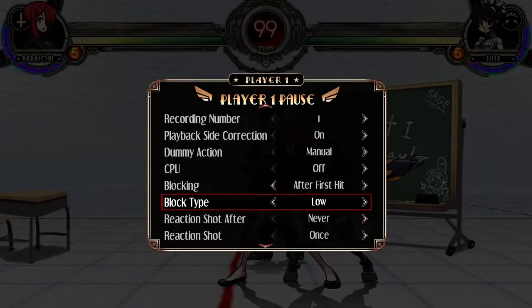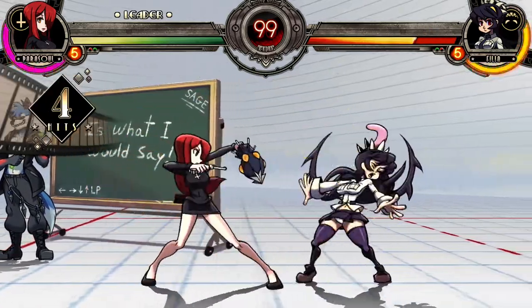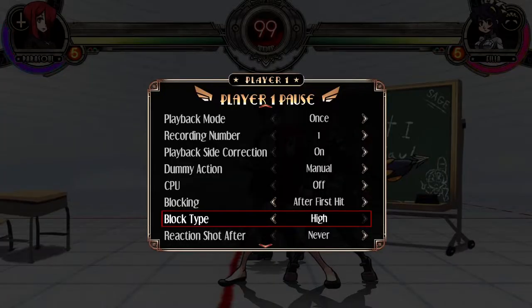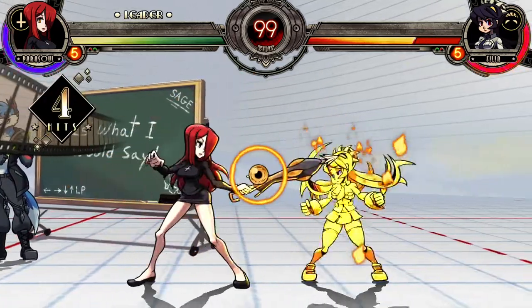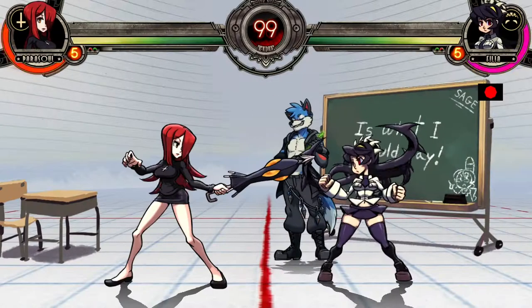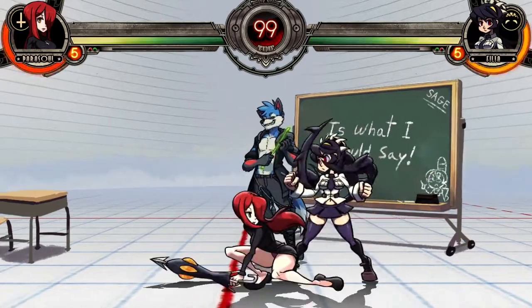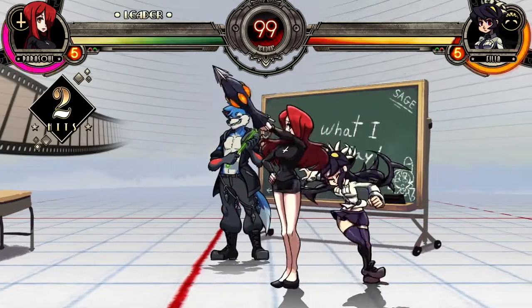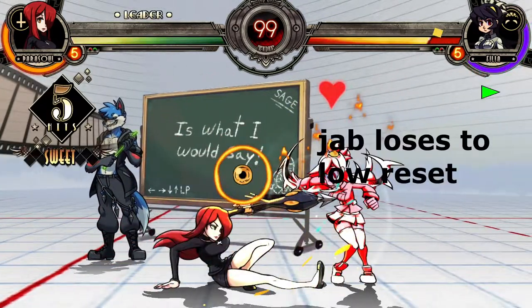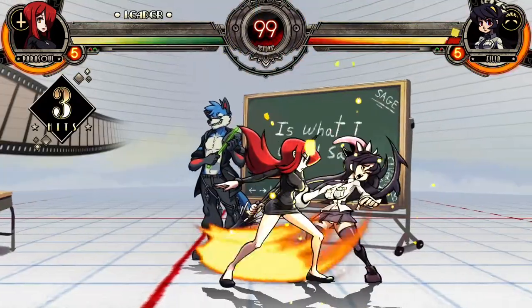Practicing a reset is similar to a combo but you want your dummy to be open to getting hit again. Do this by setting your dummy to block low, high, or ever. You can also set the dummy to play recording on-reversal where they press a jab. Alternatively, try an on-reversal super to see if they can escape that way.